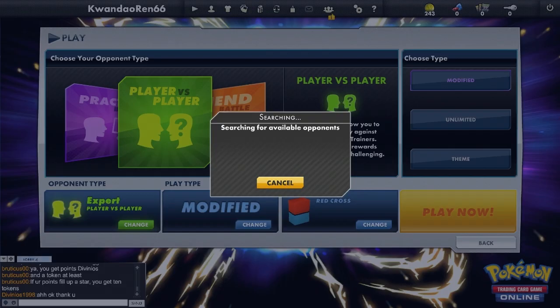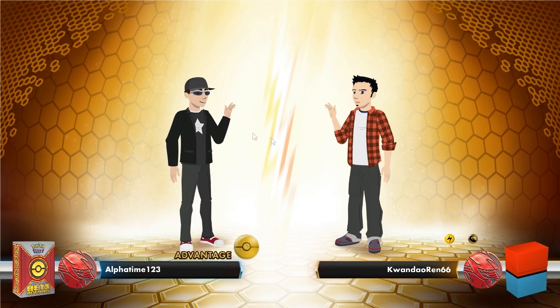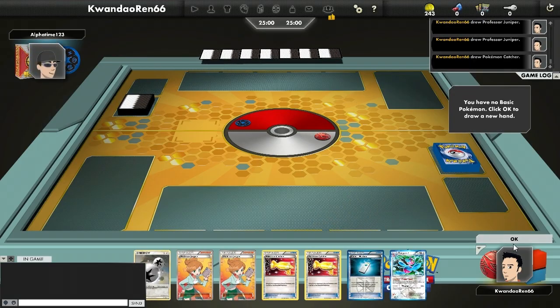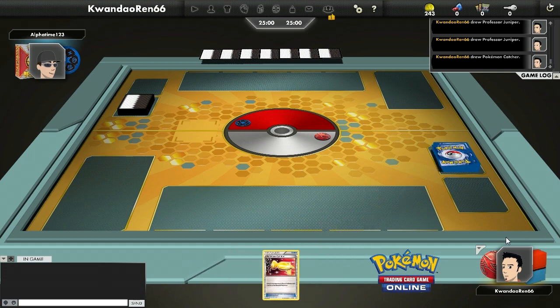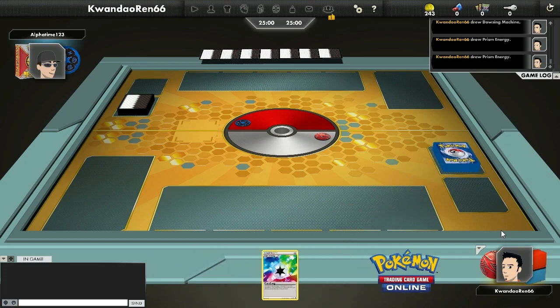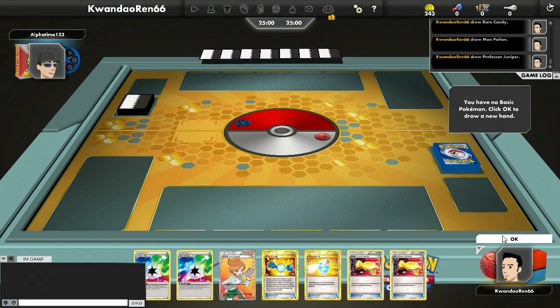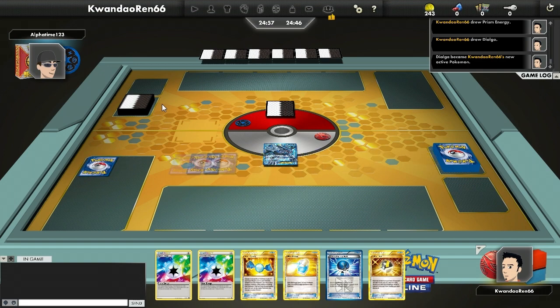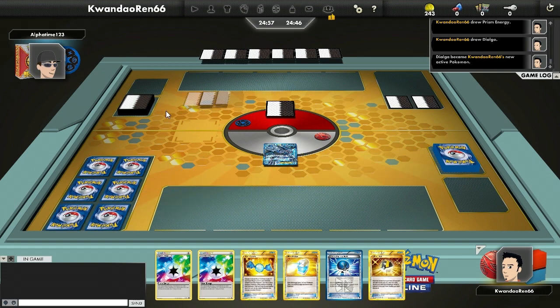Welcome to the main event — the actual battle. I don't know what my opponent's playing, but it looks like some sort of weird TDK variant. He appears to be running Plasma Freeze Zekrom. We've skipped ahead a bit from the start of the game, and I'm using Dialga and Porygon-Z, just trying to mill out his entire deck.